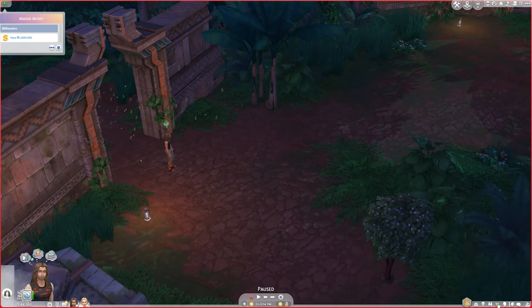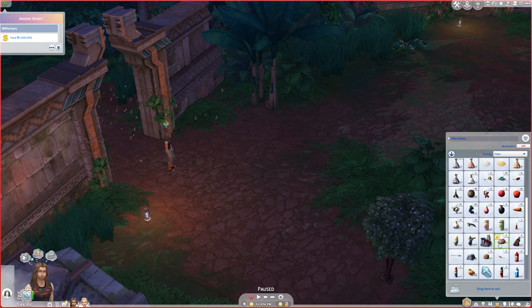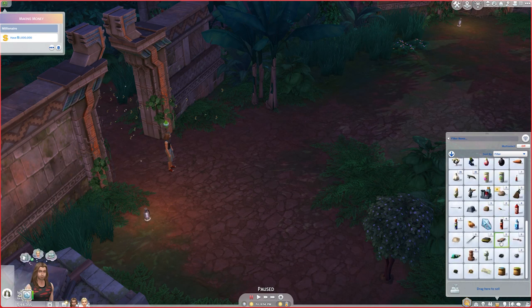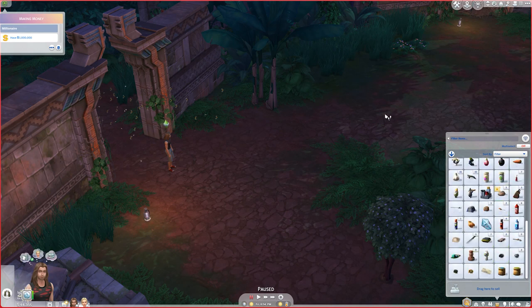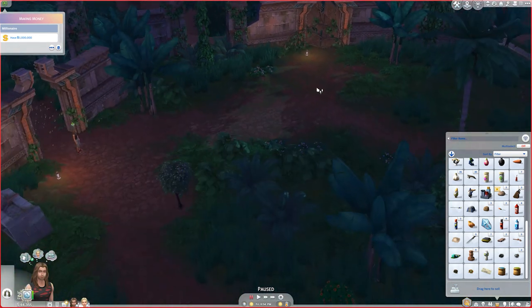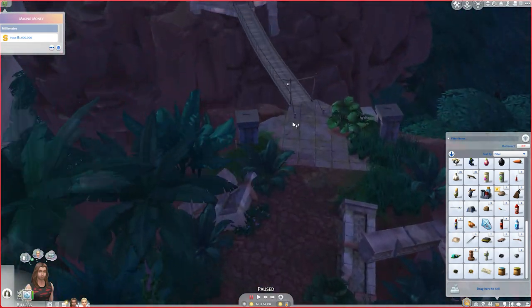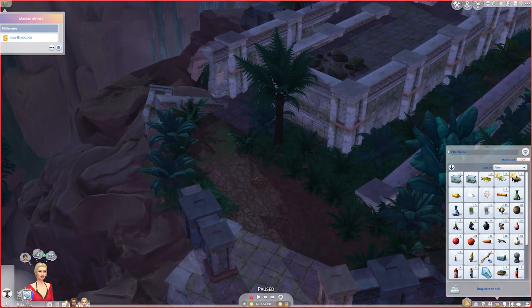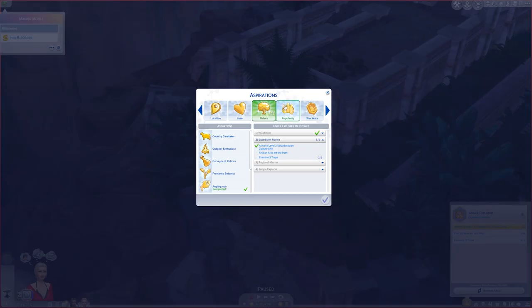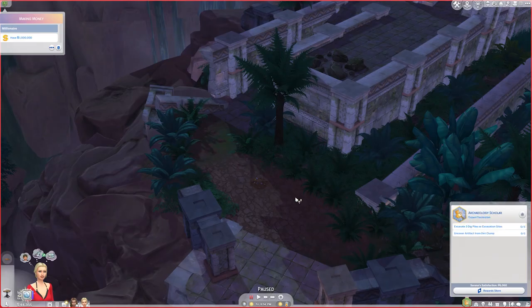That event is done, though that wasn't off the path. It looks like Rex got a fossil rock. This next area is locked — always good because it means there's a chance one of our fishing spots will be available. I have Serena playing chess but I think I'll have her excavate instead since I'm not having her work on the jungle explorer portion — I'll have her work on the archaeology scholar aspiration where she needs to excavate three dig piles.